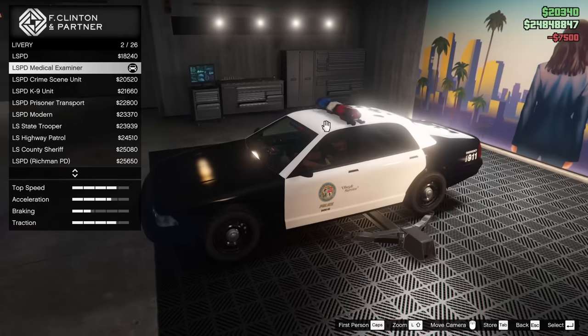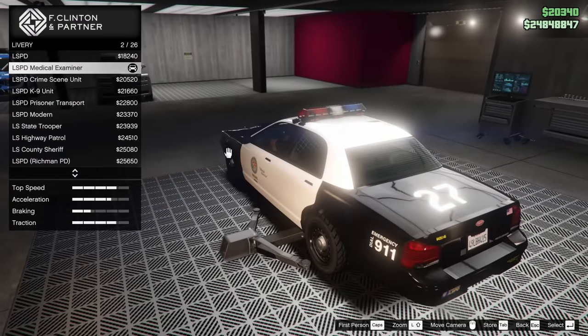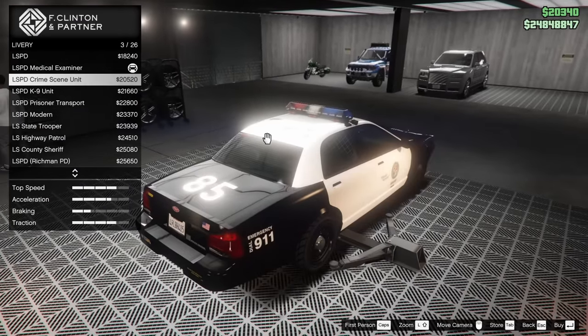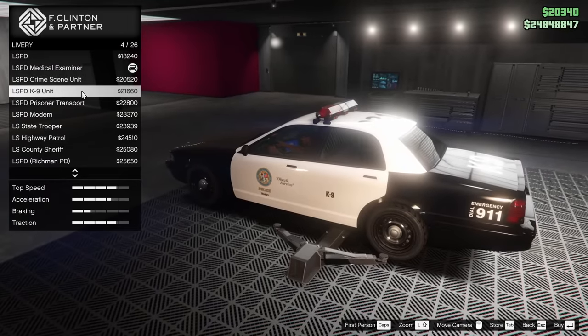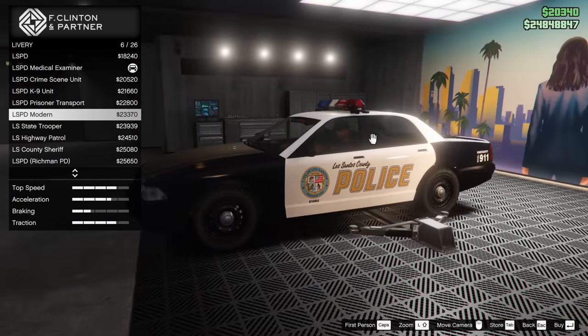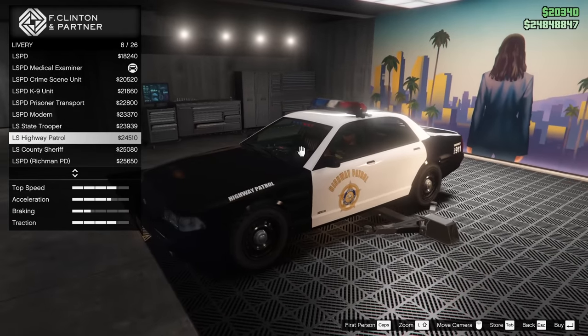Obviously everything seems really basic at this point, but as you guys will see in just a second, there are tons of things we can do to this car. We can switch up all kinds of liveries, go for different numbers on the vehicles, different units — crime scene unit, canine unit, prisoner transport. We can go for the LSPD Modern, the Los Santos State Trooper, LS Highway Patrol.